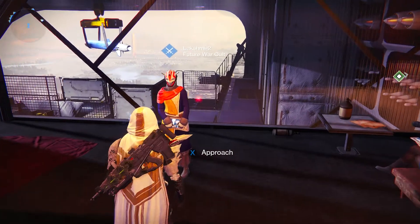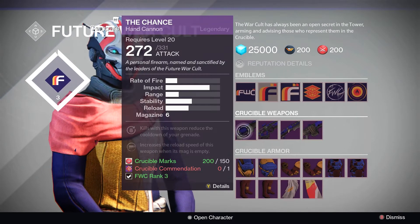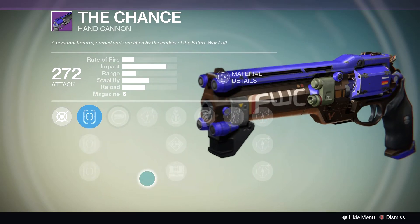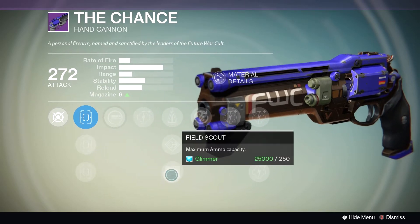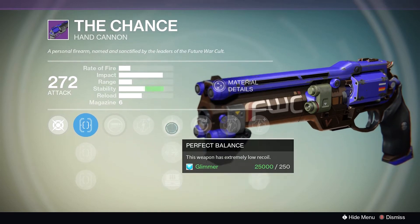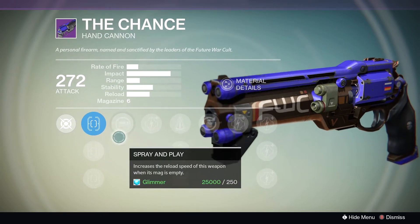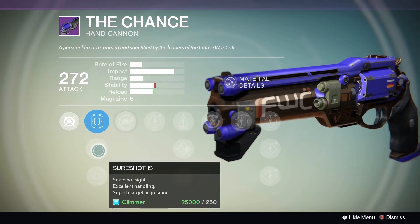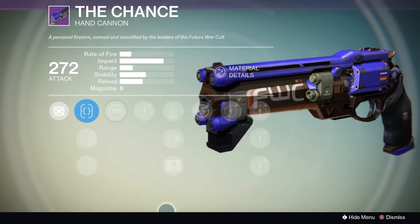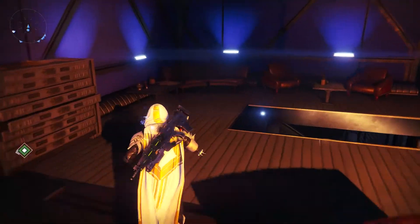Next up we've got Future Warcourt. Now this suggestion is only really valid if you don't have a good hand cannon. This hand cannon is okay — it's a medium, kind of average gun. It's got Field Scale so that 6-round magazine is kind of irrelevant, which makes two perks completely redundant. Grenadier is okay and Spray and Play is okay too. It also has Sure Shot IS which is a really good sight for target acquisition. So this gun is kind of just an average hand cannon if you haven't got anything better like the Devil You Know or the Red Hand 9.